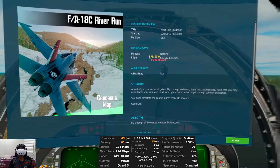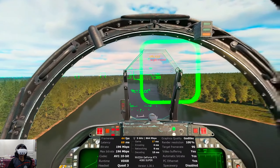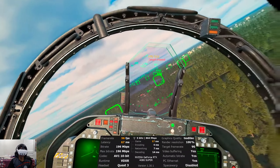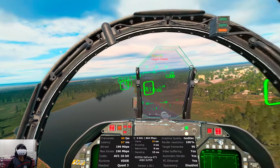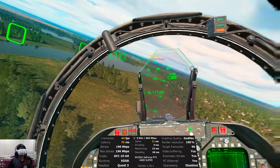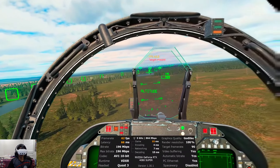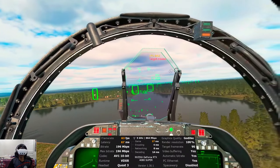It looks like we've loaded in. Flying close to the ground, it looks like we are maintaining around 60 frames per second. Latency is at 66 — it's a bit high. But with the high settings, this is what we are getting so far. It goes from about 59 to 65 frames per second.